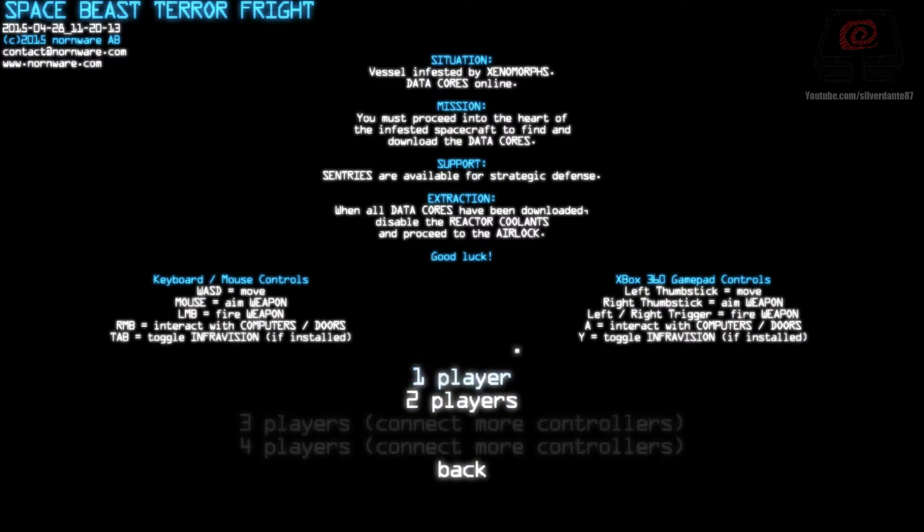For data cores online: you must proceed into the heart of the infested spacecraft to find and download the data cores. Sentries are available for strategic defense. When all data cores have been downloaded, disable the reactor coolants and proceed to the airlock.